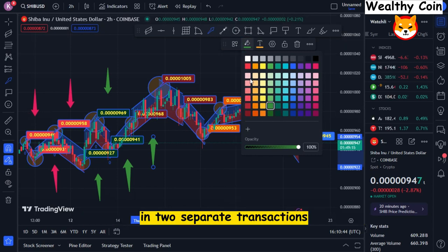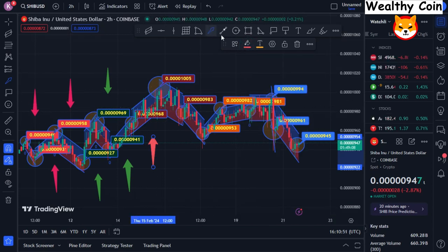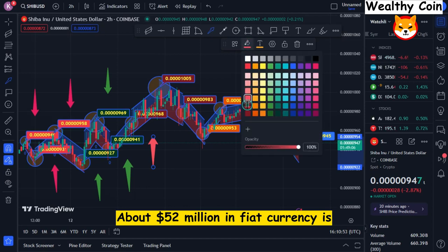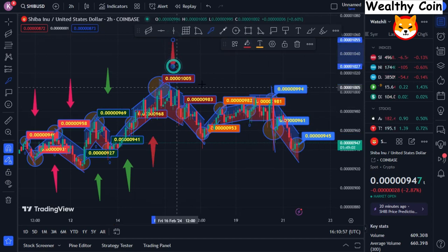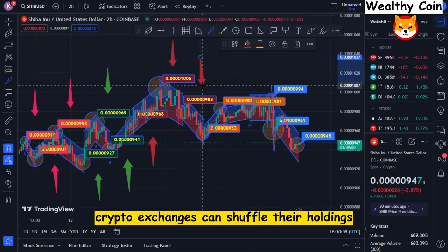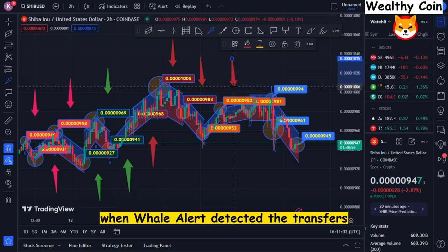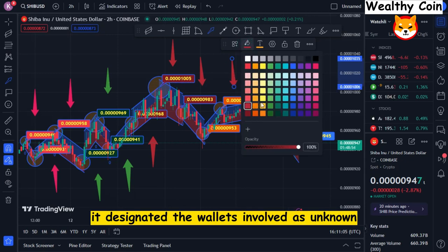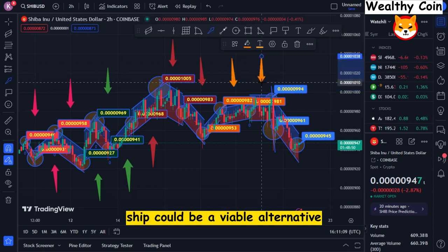In two separate transactions, the Whale Alert Crypto Tracker revealed a total of about 2.8 trillion Shiba Inu coins, equivalent to approximately $52 million in fiat currency. Crypto exchanges can shuffle their holdings and perform such large token transactions. When Whale Alert detected the transfers, it designated the wallets involved as unknown, suggesting that whales dispersing SHIB could be a viable alternative.